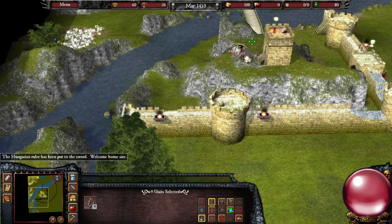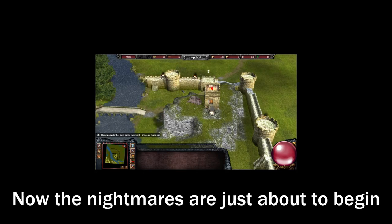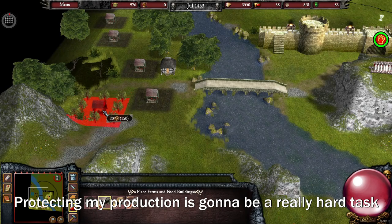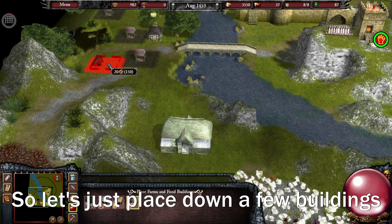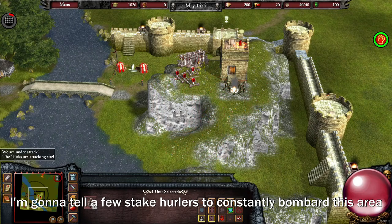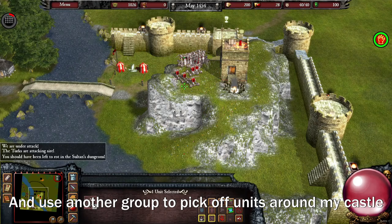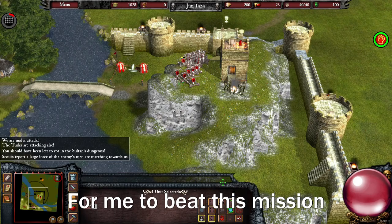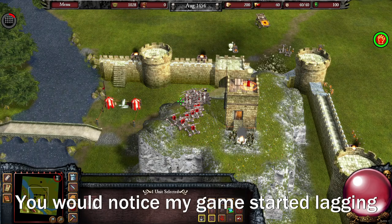The Hungarian ruler has been put to the sword. Welcome home. Now the nightmares are just about to begin. Protecting my production is going to be a really hard task, and I don't think I need that many stake hurlers anyway. So let's just place down a few buildings and forget about it. I'm going to tell a few stake hurlers to constantly bombard this area, and use another group for picking off units around my castle. I think this is going to be a strong strategy to beat this mission.